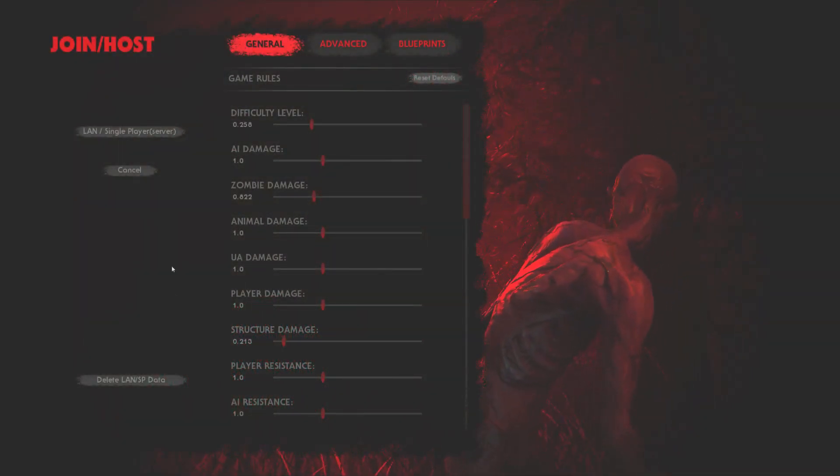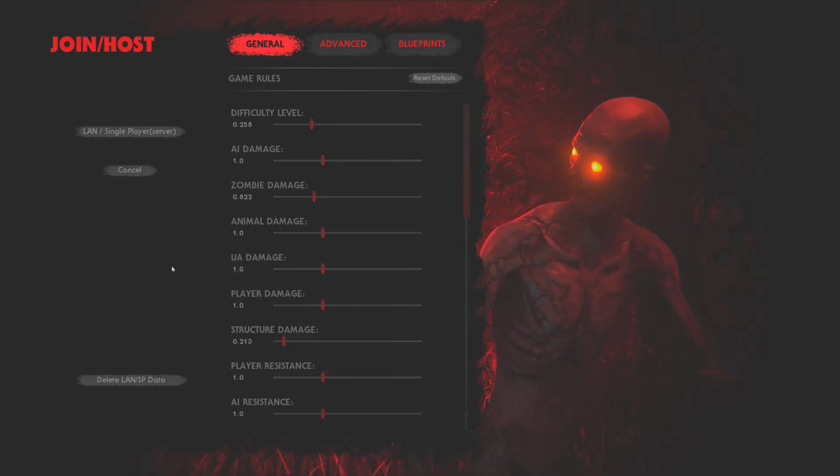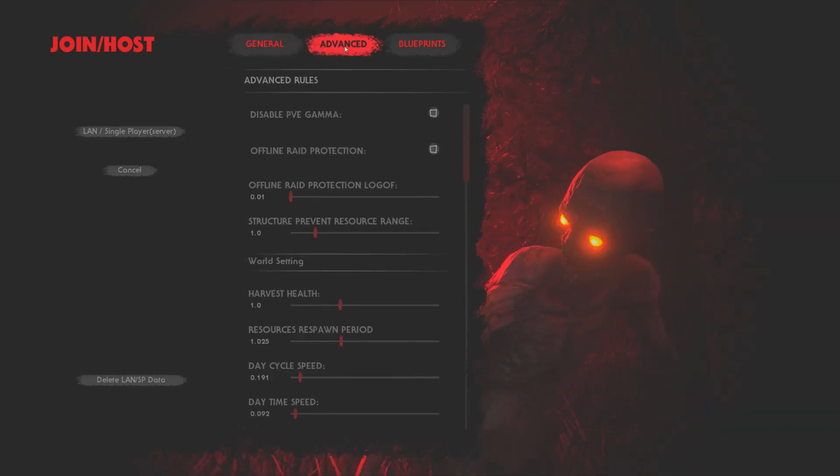When you click Host Local you come to general and advanced settings for the game itself — if you want the days to last longer, if you want the nights to be shorter, or if you want more experience every time you level up. You get experience at a faster rate when you kill something, make something, or harvest something. You can adjust those to tweak the game or just leave them as they are. In Advanced you can see my day counter at the bottom is running very slow, so I have longer days.